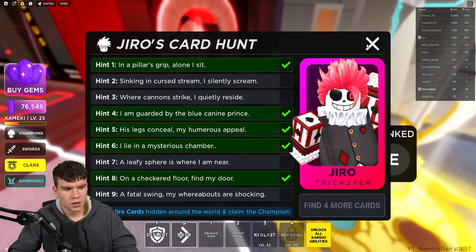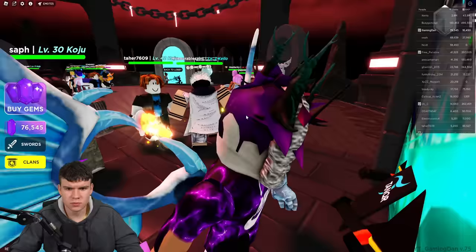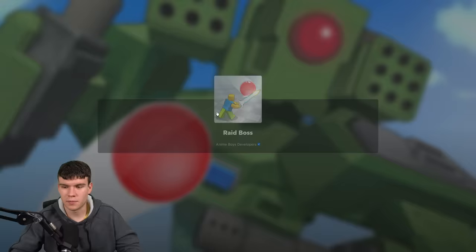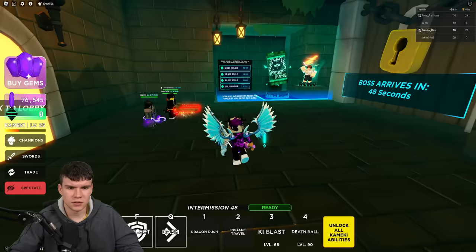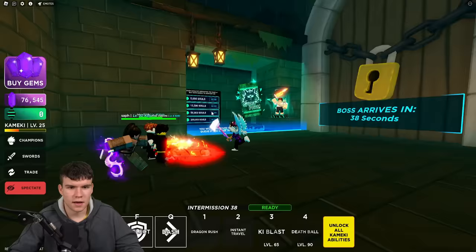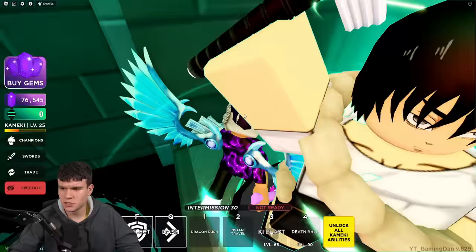For the Sinking and Cursed Stream one, this is apparently going to be the Cursed Spirit boss. Let's go to the Cursed Spirit boss right now and see if you can find it. It should be in this one somewhere. I'm still really annoyed about that bush one we weren't able to collect. Let's see if we can find exactly where this one is. It's just going to be somewhere in here, but I'm not sure exactly where. It's going to be somewhere over here with the Cursed Spirit boss.